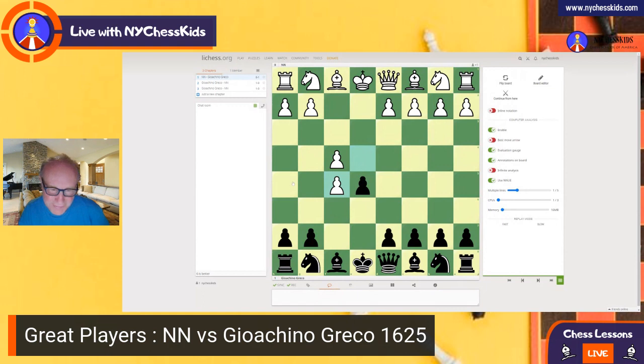Pawn takes on f5, and check. Now Black comes back to e7, but there are some problems with this move because the bishop is blocked. Queen h5 check — what do we do now? Greco definitely didn't want to exchange the queen, so he plays king d8. And now White takes the pawn, bishop e2. My next question to you is: what do we play here with the Black side?